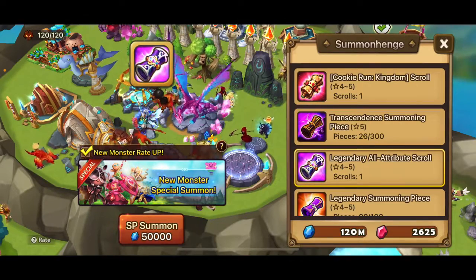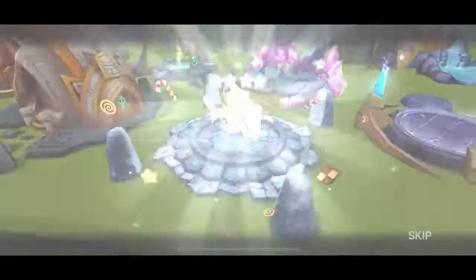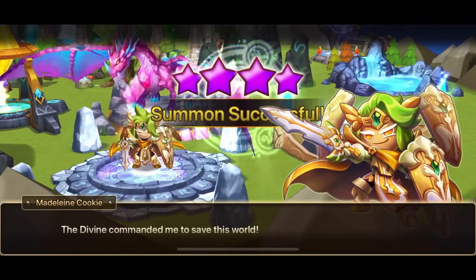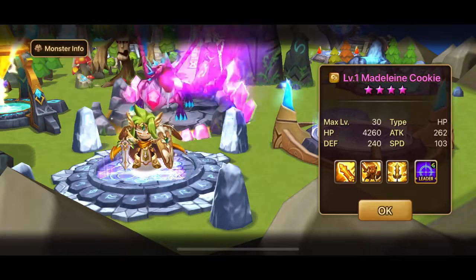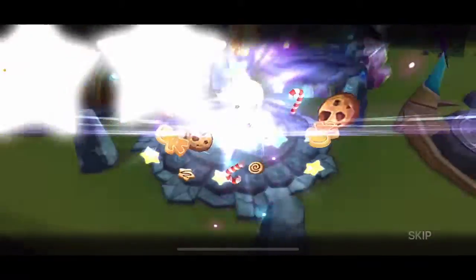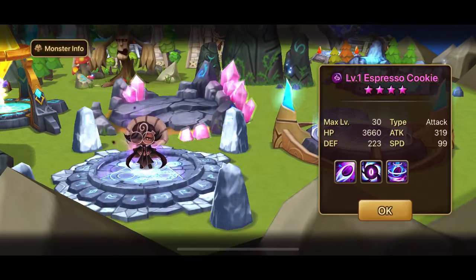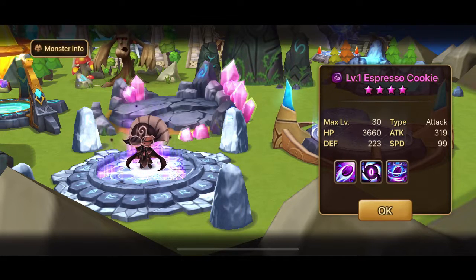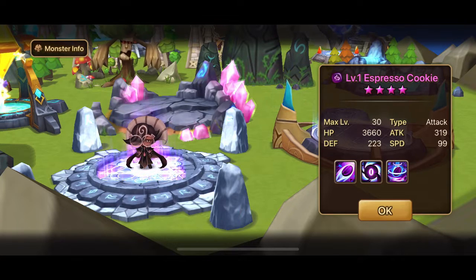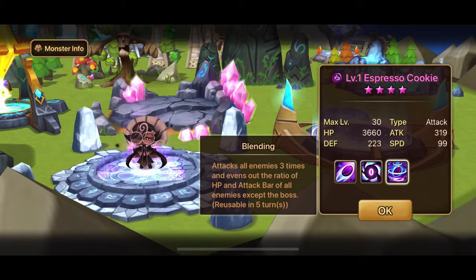Let's go for the legendary all-attribute scroll and try to pull a nat 5. That's a cookie — are you a nat-5 cookie? No. Are you a light one? No, you're the wind one — I already had that. Let's go for the cookie kingdom scroll. I don't have any of the elemental nat-5 cookies, and I still don't — wait, that's the dark one! That's the first LD cookie I've pulled apart from the LD nat-5 I pulled in my previous video. It attacks all enemies three times.